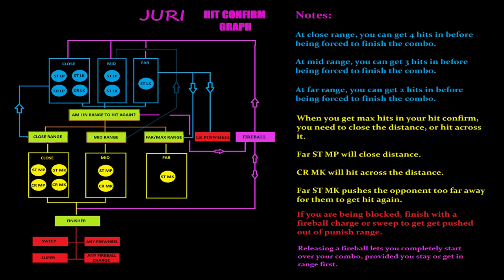We have four options: stand medium punch, crouch medium punch, stand medium kick, and crouch medium kick. But because each light hit will push us farther away from the opponent, if we assume maximum light attacks, then we only have three options: stand medium punch, crouch medium kick, and stand medium kick. All of these reach extremely far in different ways, but the first two will connect at long range and let you wrap up the combo properly. Stand medium kick will connect even at extreme range, but it will push the opponent so far away that you can't hit them again in the same combo.